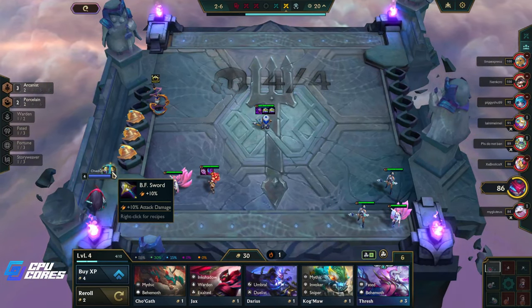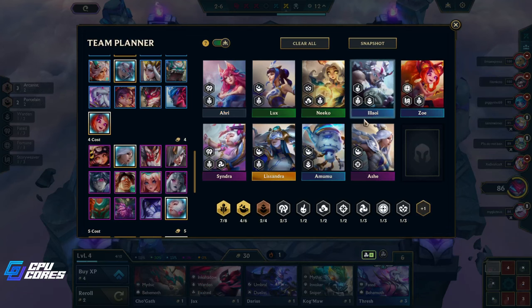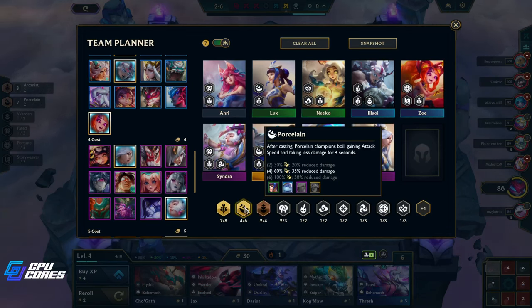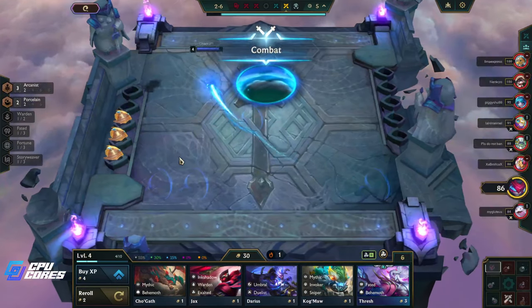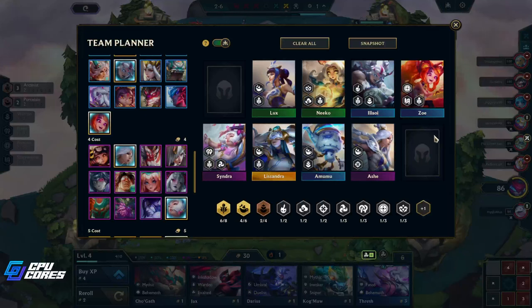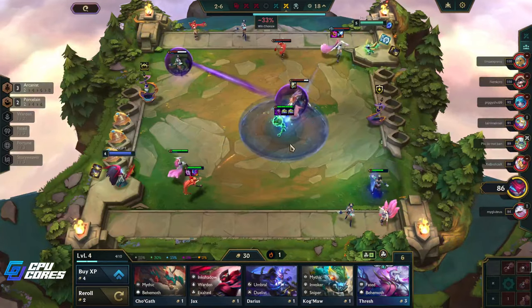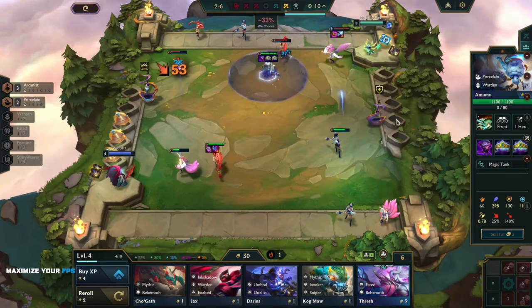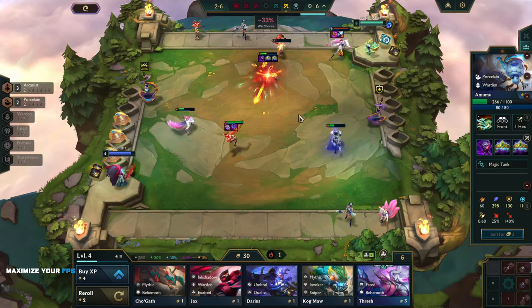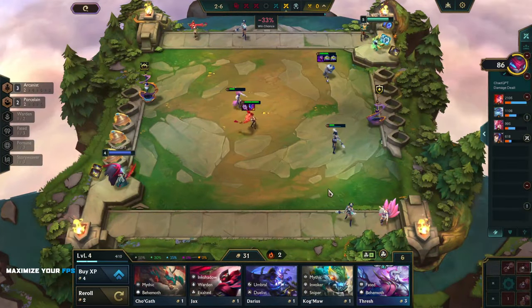Extech would also be good, and so would Spear of Shojin on Lissandra. This is four Porcelain, six Arcanist. We can put Syndra items on Ari since we're probably not using Ari later. This is our level eight, so we're rolling at seven to get two-star Syndra and Ash, and three-star Alawi, Zoe, and Amumu. Amumu has all the items right now — he heals so much! Was I wrong about Amumu? Maybe he's the best tank in the world. He's also Porcelain so he's probably a better tank than Alawi.